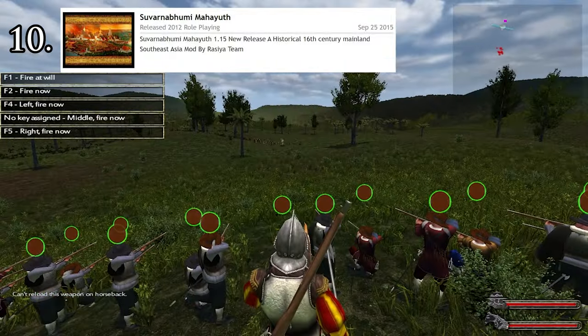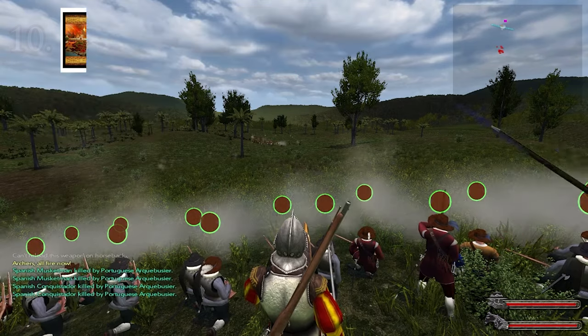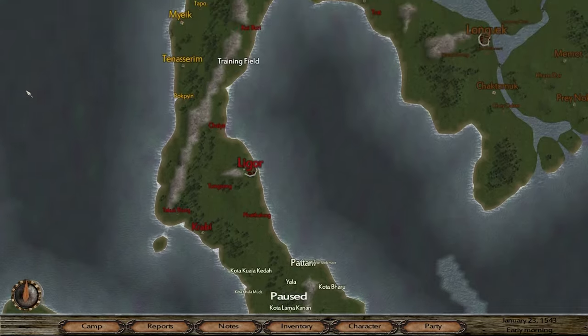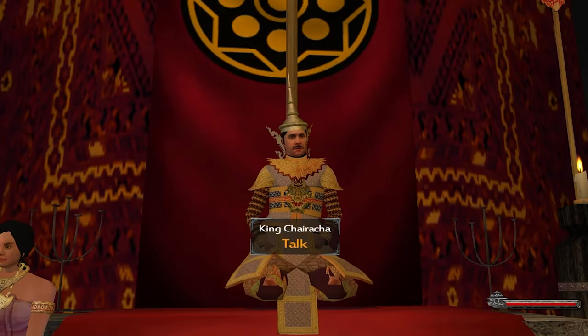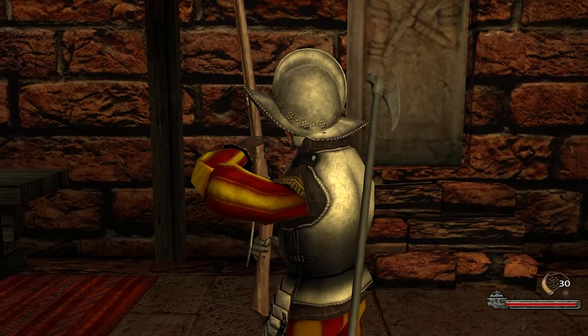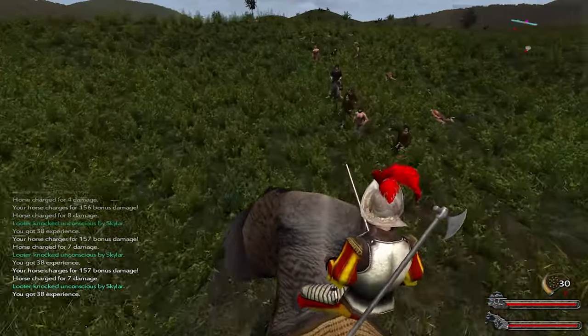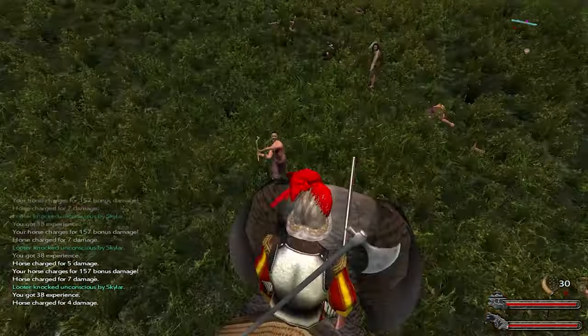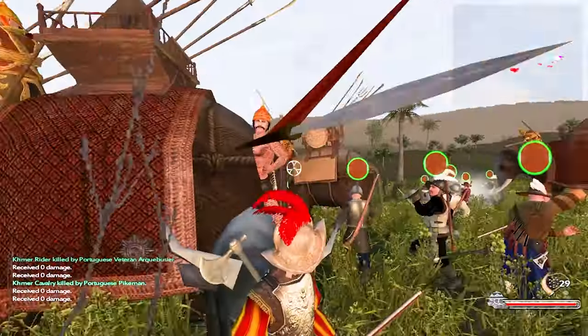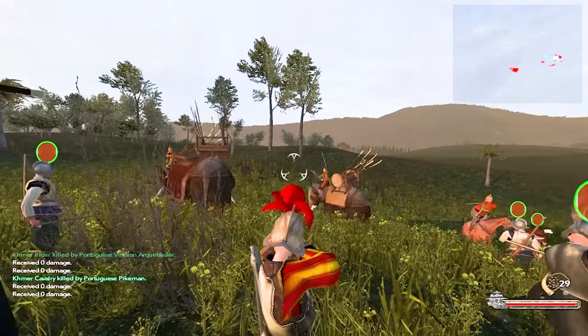At number 10: Suvarna Bumi Mahayouf. I discovered this one only recently but immediately fell in love with it. Set during the colonial age in Southeast Asia, this mod brings a lot of cultural variety — you can just as easily be a conquistador as a Vietnamese warrior. The most notable feature though is the addition of massive war elephants, which are simply awesome. Overall, this is a beautiful mod that succeeded in everything it aimed to achieve.